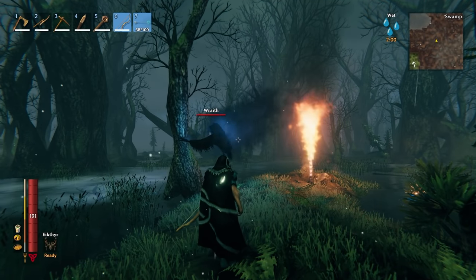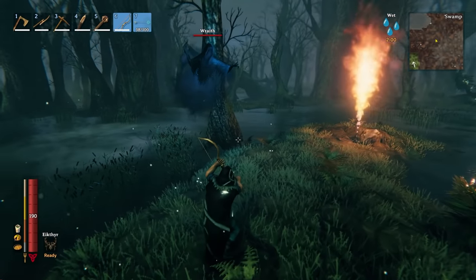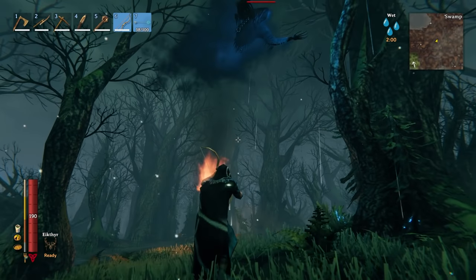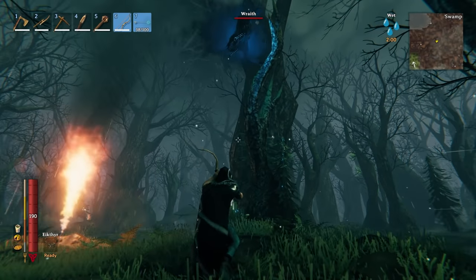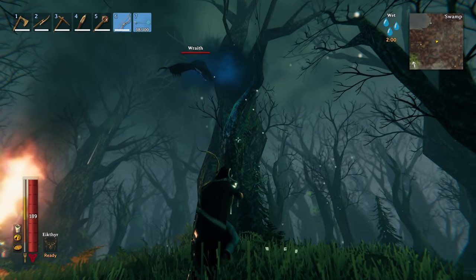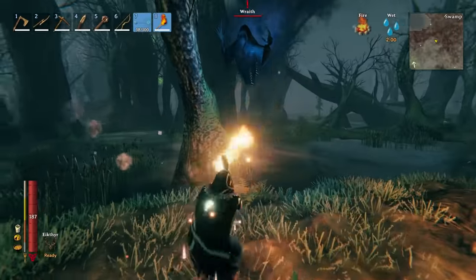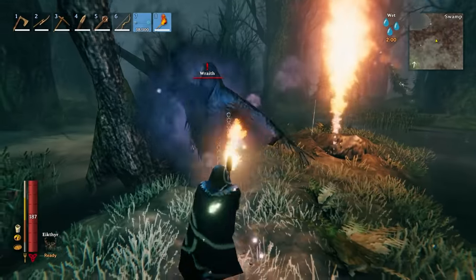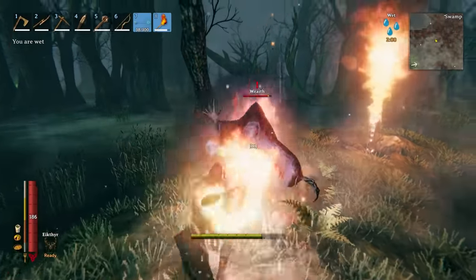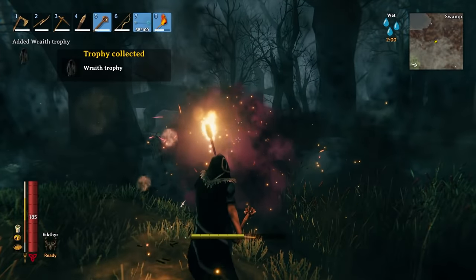Next up, we have the wraiths. They pretty much only appear at night in the swamps. They are resistant to blunt, slashing, and piercing damage — so the three main damage types that you have, they are resistant to all of them. They are immune to frost and poison, but they are weak to fire and spirit. So if you have a silver weapon, that would be great for the spirit damage. And of course, you can whip out the old trusty torch. Even though they're resistant to blunt, slashing, and piercing weapons, they don't have a very large health pool, so you can take them out pretty quickly with just about any weapon.